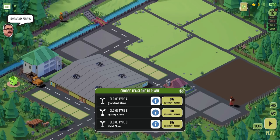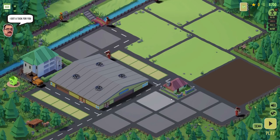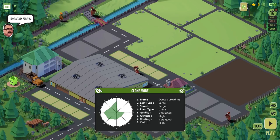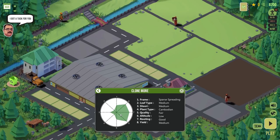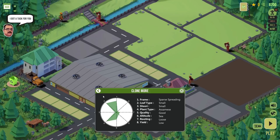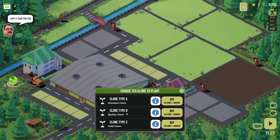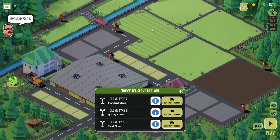Now we need to pick what type of tea to put on it. There's a standard variety — a Chinese plant with a dense spreading frame, large leaf type, large shoots, very good quality, high altitude, very good rooting, and high yield. There's also a quality clone option. We'll go for standard tea — 50 coins and one worker. Now we can treat the soil. The farmland condition has a severe warning: the pH is too high.